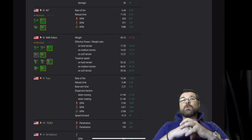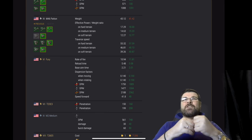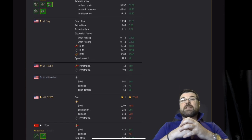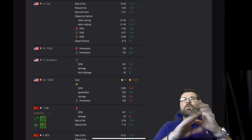Moving on to the M7, that's had a massive buff: rate of fire, reload time, and DPM across all shells. Then we go on to the M46 Patton — it's been nerfed on its weight, but the power-to-weight ratio and traverse speed have all been buffed. Next, the Fury, a premium tank: massive buff across the board — rate of fire, reload time, aim time, all DPM across all shells, and speed.